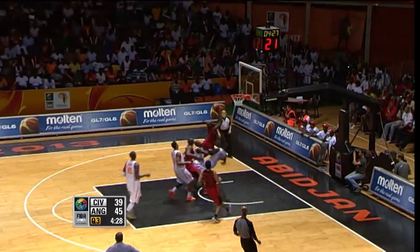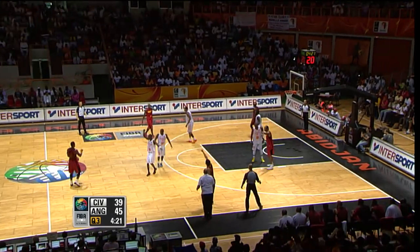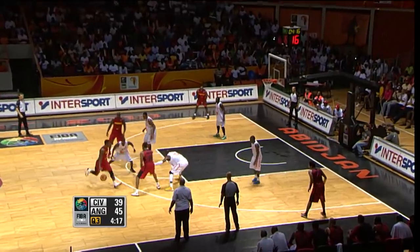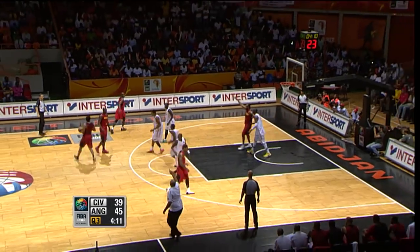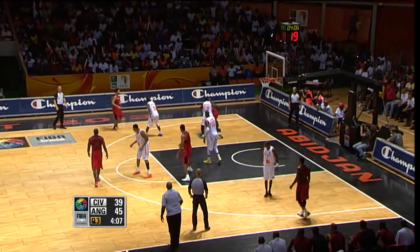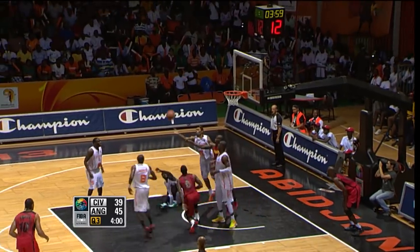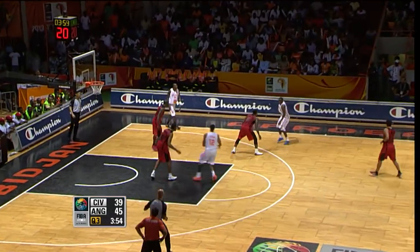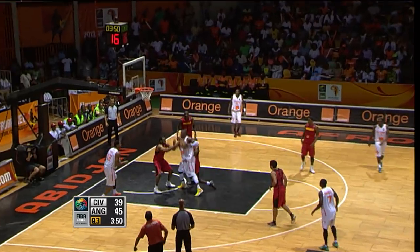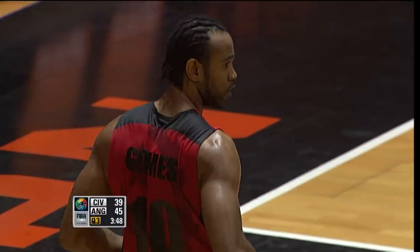Great effort on the boards — eighth offensive rebound for Angola, that one by Mingus. Marais is shot long on the back rim. Paolo with the rebound, Costa resorts things out for Angola. Paolo drops a pass to Marais — Marais inside, his shot contested. Can the Ivory Coast score on the break? Into Kone — Kone up and in, count it. But the Ivory Coast really struggling for a quality outside shooter to loosen up this Angola defense.